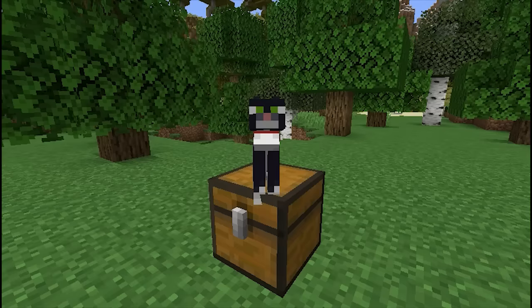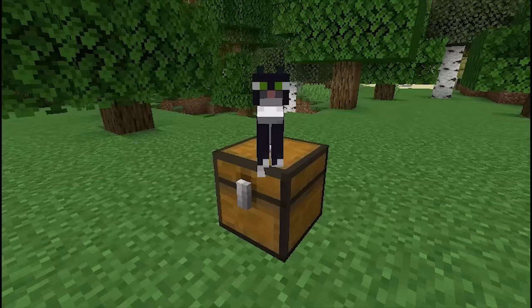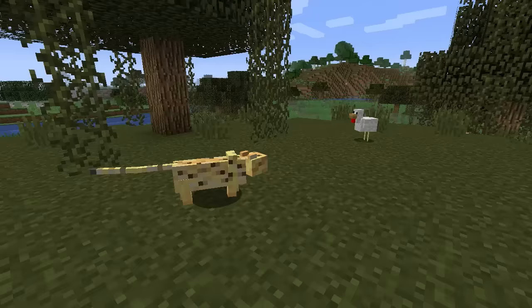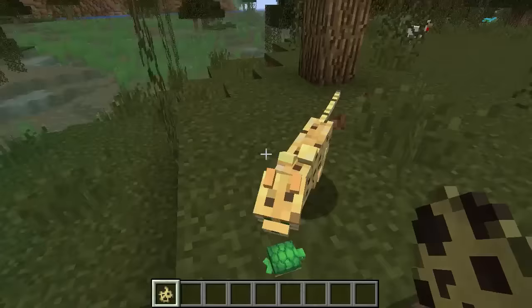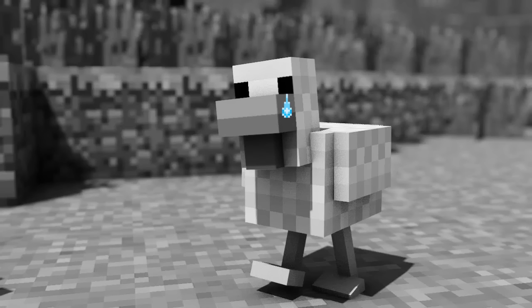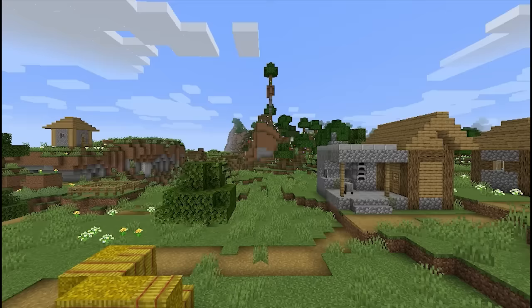The tuxedo cat skin is actually based on Minecraft developer Jeb's pet cat Newton, who unfortunately passed away in 2014 — but it's really cool that the cat skin is in Minecraft. Wild ocelots will actually attack and kill chickens or baby turtles, dealing one and a half hearts of damage to them.